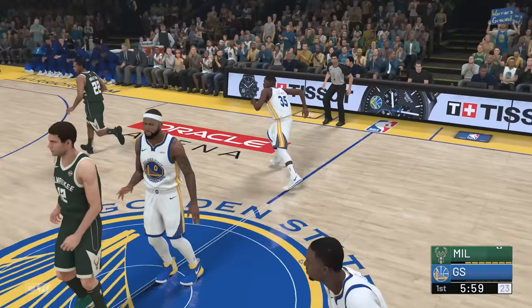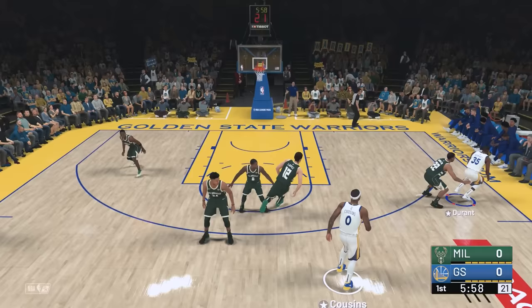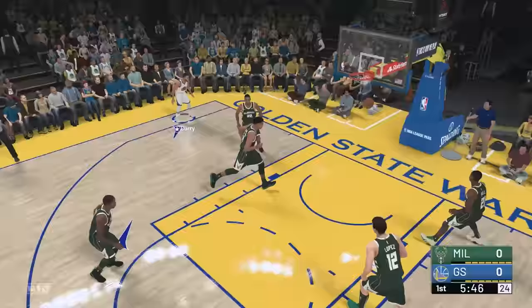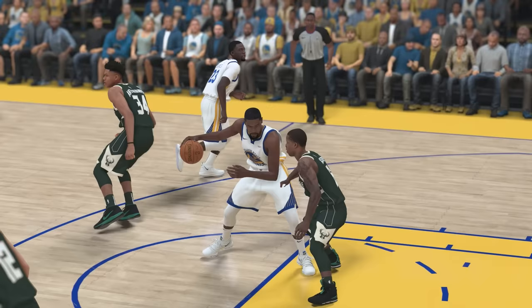For 2K19, we're going to go for a fadeaway shot — I don't think we've done a fadeaway shot yet. How do you even post up? Okay, there you go — that's how you post up. Let's see if we can hit a fadeaway shot with KD. That's Green Bean! We got to see that one more time — like, how do you even contest that? There's no way.